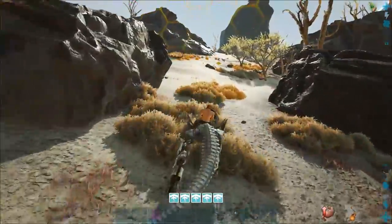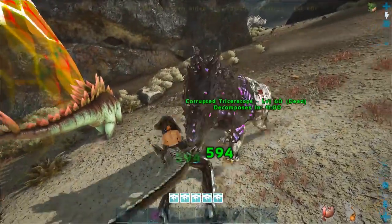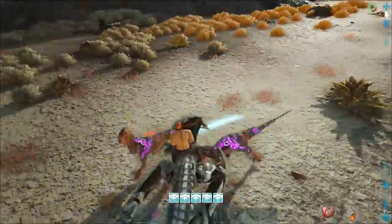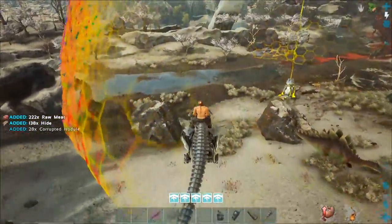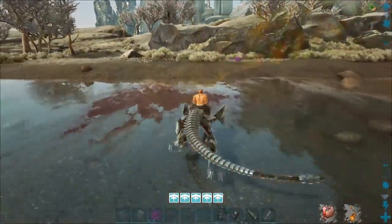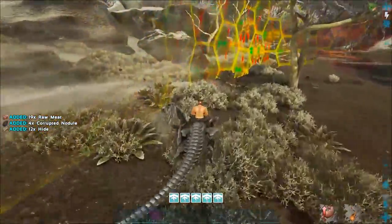I'm on an Enforcer because it does like four times the damage to corrupted dinos. You've got to go around killing the dinos that are attacking the shield. Only little ones at the moment.